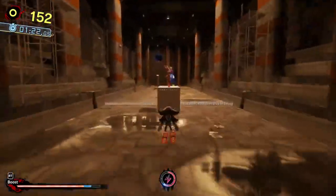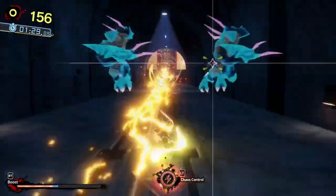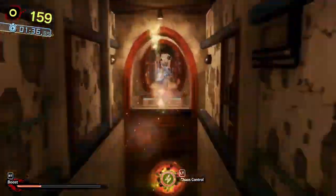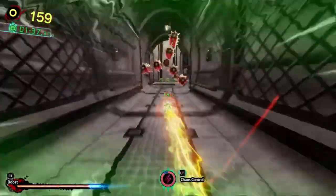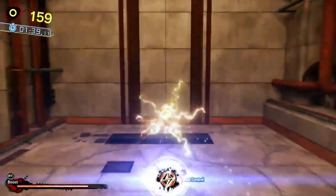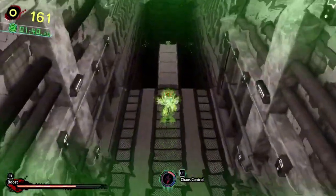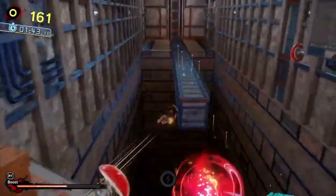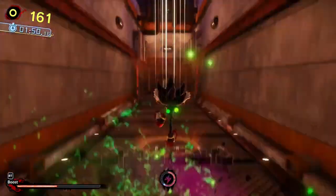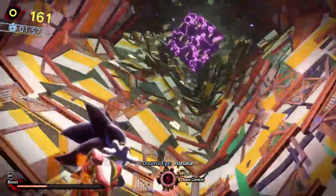Now for the main attraction: Shadow Generations. This stands out to me with the re-release because it highlights the potential of Shadow as a character, and this campaign does a great job at showcasing why Shadow is the best Sonic character. The level design in the game is well thought out, thanks to the integration of the Doom powers, allowing for levels that make Shadow Generations stand out from Sonic Generations. And even if Shadow Generations has zones inspired by less popular Sonic games such as Sonic 06 and Sonic Forces, the level design in Shadow Generations is done better than in the games they originated in.